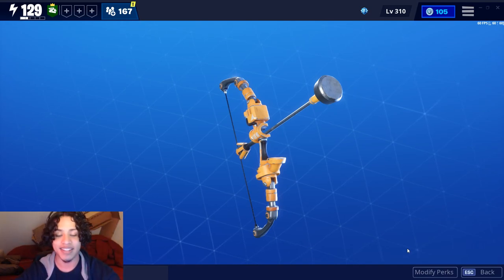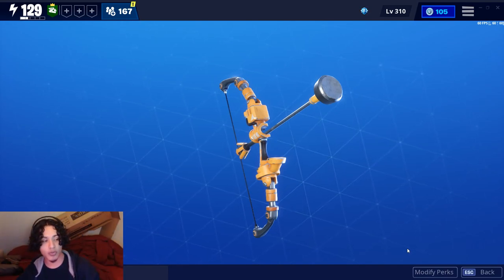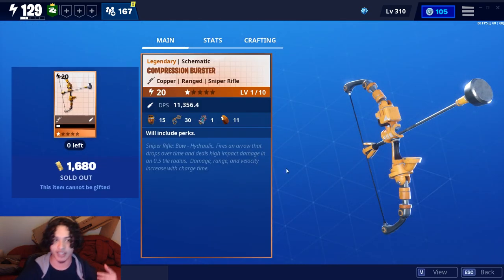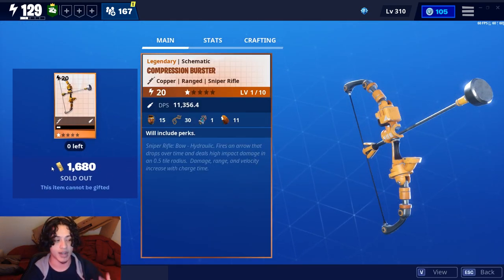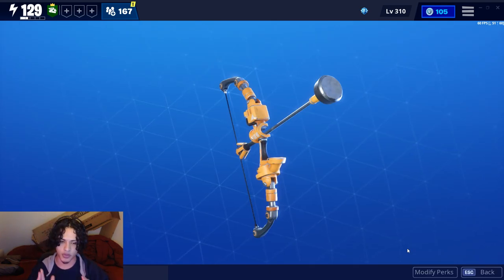Hey guys, it's Teddick and in today's video we will be reviewing the Compression Burster. This is the new bow that has been released in the store for 1,680 gold. Remember to pick it up because if you don't pick it up this week, it's gone forever. Now let's review the weapon.